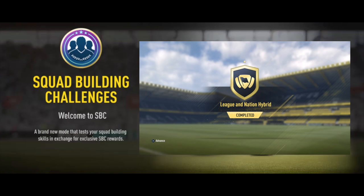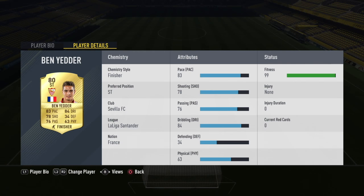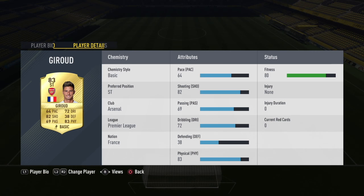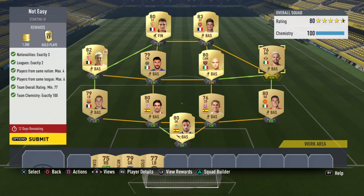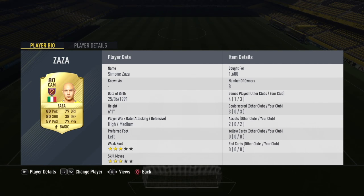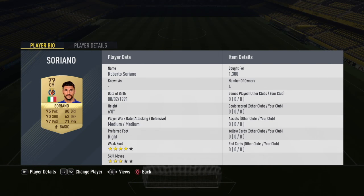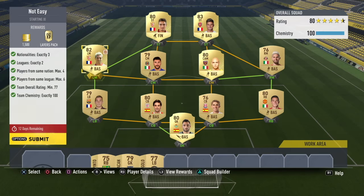Not a very easy challenge, as you are watching right now. Our requirements are three nationalities, two leagues, minimum rating of 77, and squad chemistry of exactly 100. I have used a combination of French and Italian players, as you can see here. Some of them are a bit expensive but most of them are very cheap. I'm showing you each player one by one so you can easily follow along.